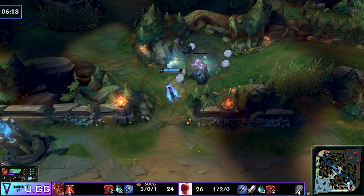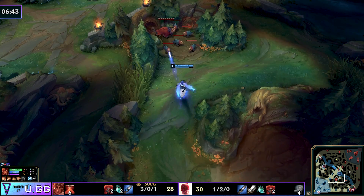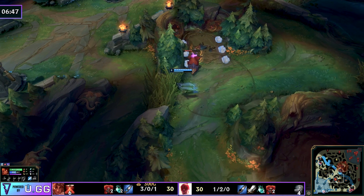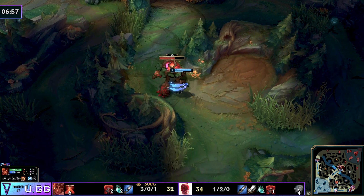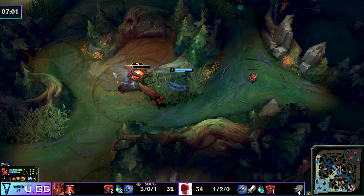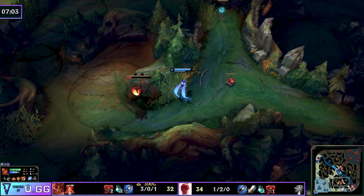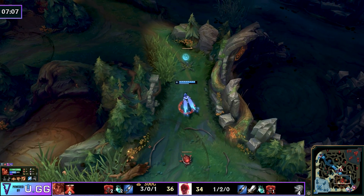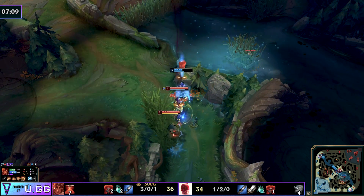Instead of going to the top side and getting level-one camps, she can head to the bottom side, get her krugs and raptors, and the second spawn of the red buff. She'll be level six. As you can see when you play this way, you're going to get double invades — the support and the enemy jungler are going to try and knock you out of the game. If you're against a farming jungler, you're obviously more in the clear, but a Lee Sin will always try this at least once.